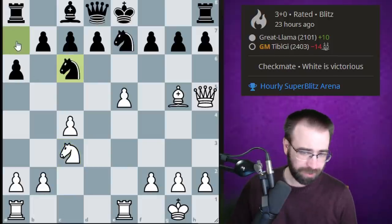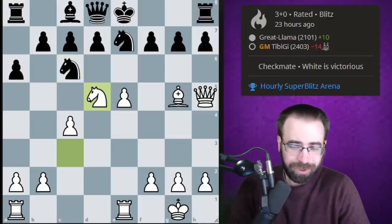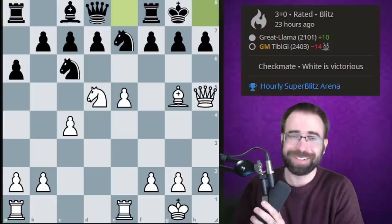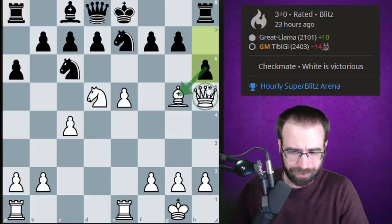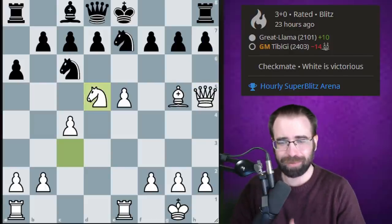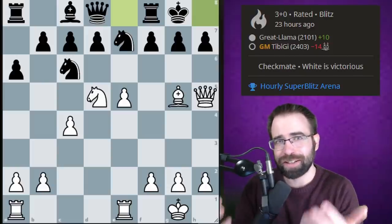Knight to c3 was played — an excellent move, not only getting the knight off the back rank but also preparing Knight to d5 to add even more pressure. Castling is always going to be scary when white has all these pieces lingering around the kingside. It's also very difficult to play d6, since that just opens the e file and the rook gets even more pressure on e7. So black is actually just dead lost here. Black tried Knight a to c6, adding defense to e7, but after Knight to d5 I don't really know what to recommend for black.